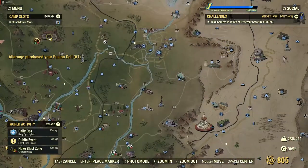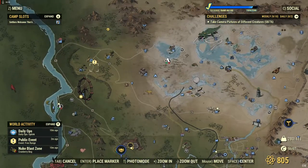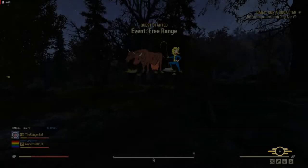Hello and welcome to another Fallout 76 event video. Today we're going to be doing an event called Free Range. Free Range spawns at three different locations on the map. This one is in the Forest, there's another one in the Savage Divide, and another one in the Mire. We're going to have to escort three Brahmins to a nearby farm and protect them from local wildlife.